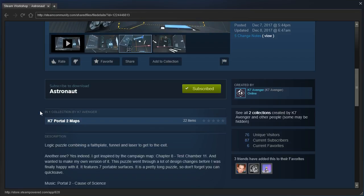I got inspired by the campaign map, Chapter 8, Test Chamber 11, and I wanted to make my own version of it. This puzzle went through a lot of redesign changes before I was finally happy with it. It features seven portable surfaces — it is a pretty long puzzle, so don't forget you can quick save.